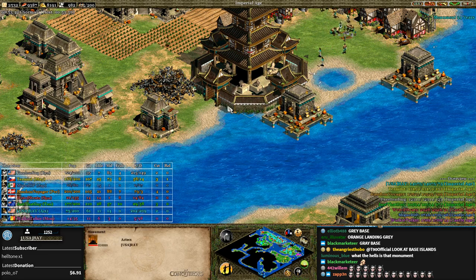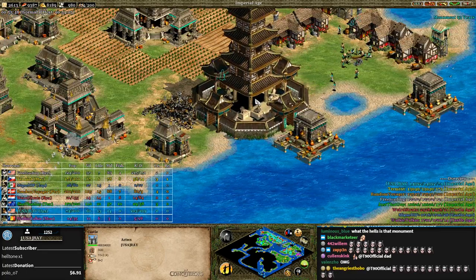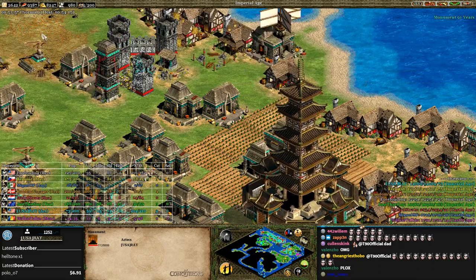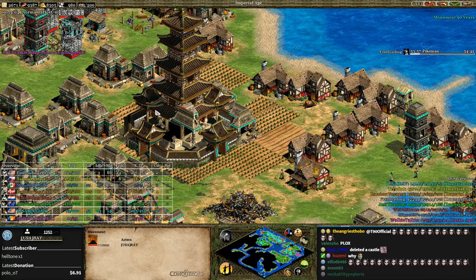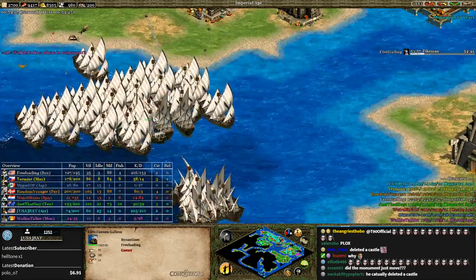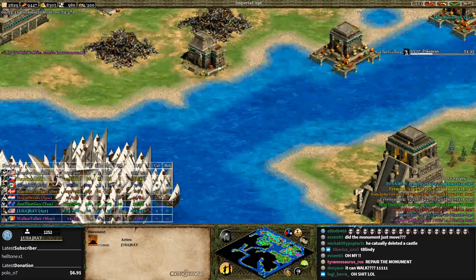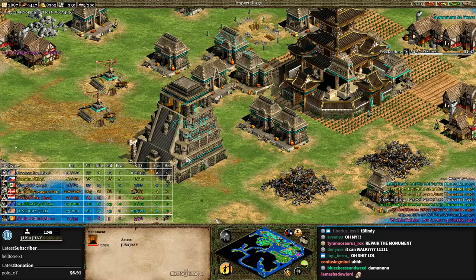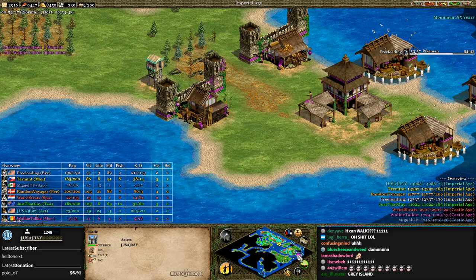He's building some towers and repairing it. I've never seen a monument repaired before — that must have been a misclick. Oh, he's moving it — it's over the TC now. It doesn't matter how much HP the monument has because there's no way someone can damage it. Weird — it goes to one HP though. Walkie-Talkie says 'I want it, that's mine.' He is 15 vills, he has one transport ship, but someone else is gonna have to do the work for him.